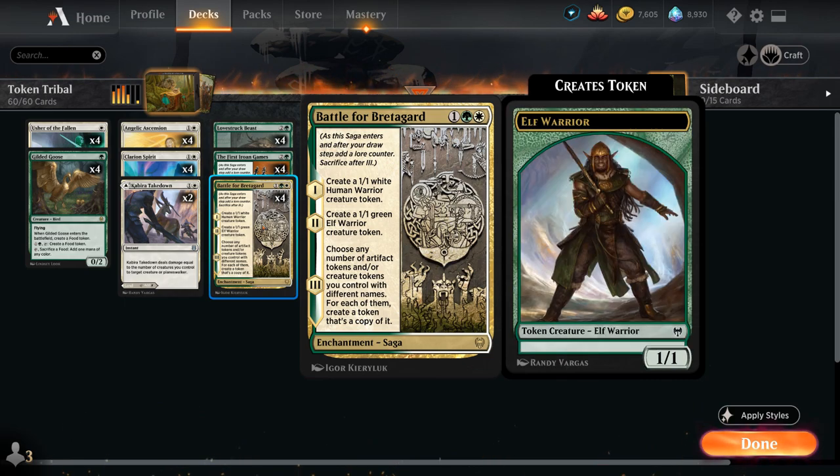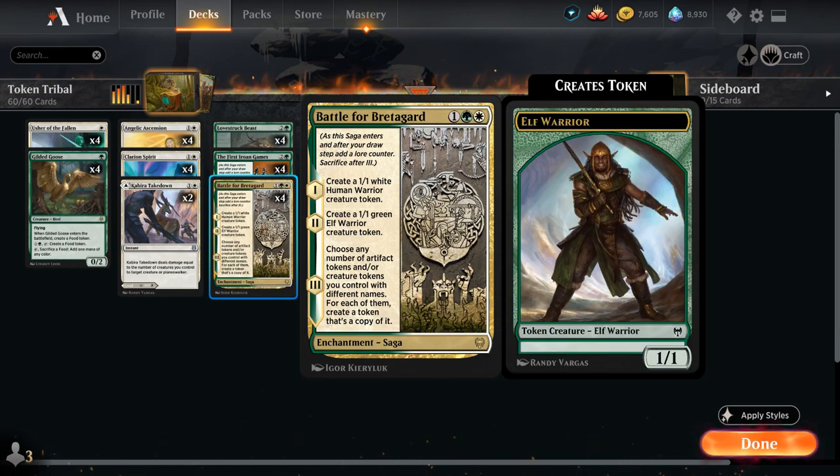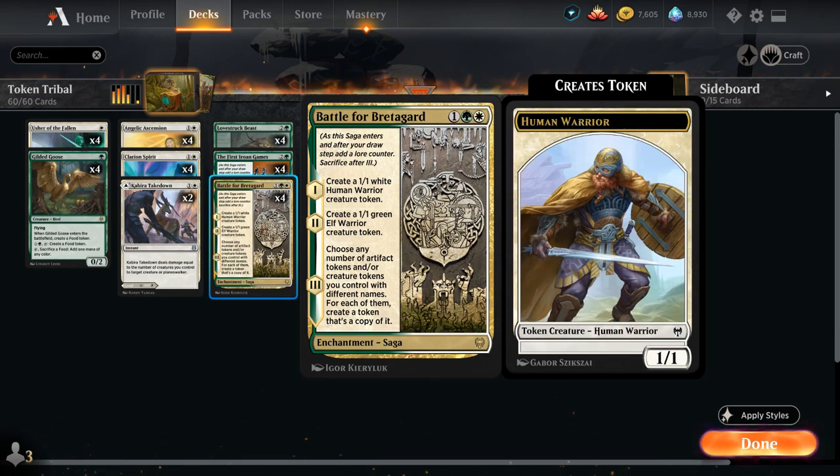So traditionally Green-White Tokens is a deck that wants to make a bunch of small creature tokens and then enhance them with an anthem effect or something that boosts power and toughness. Instead, this Green-White Tokens deck operates a little differently if we want to build around Battle for Bretaguard — what we want to focus on is having as many differently named tokens as possible, and this deck certainly delivers.